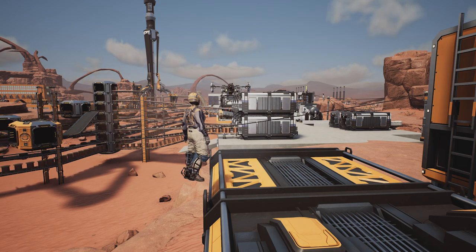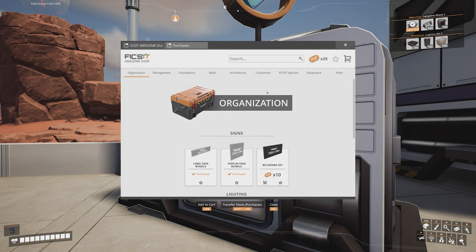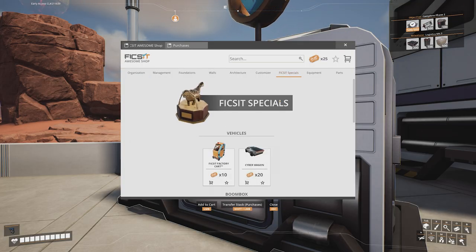Very interesting. If we head back now to the Awesome Shop, we can see that under the Special tab, we've unlocked something called the Cyberwagon. It costs a whopping 20 tickets.